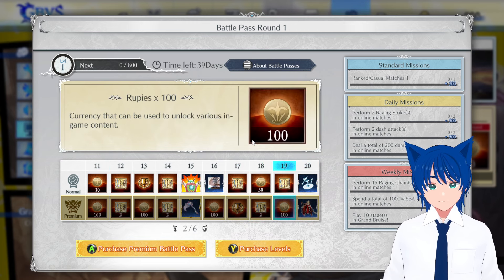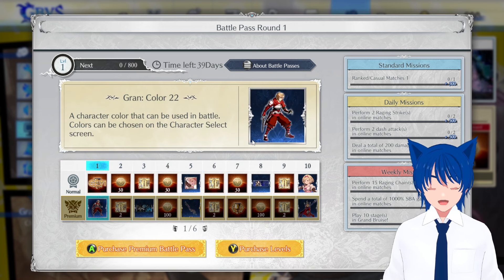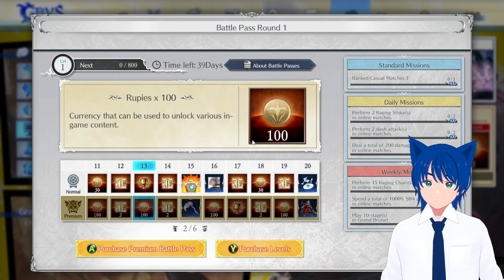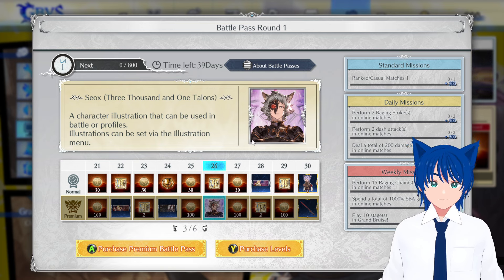For the pay track, there are a lot of weapon skins. We also got some new colors — I think there are around 21 colors in this game, so we're getting a 22nd. We have one for Gran, one for Ray, and this Anila icon which is really good. There's also something for the battle ready-up screen.